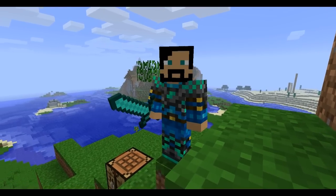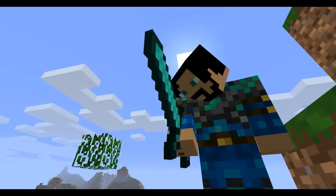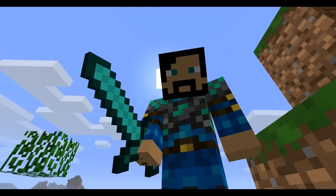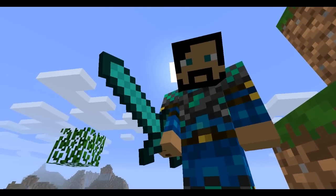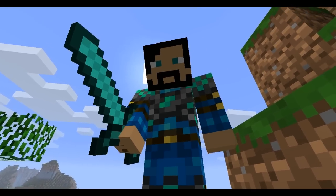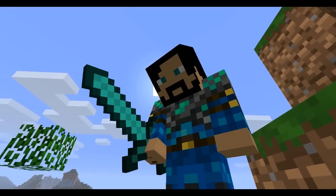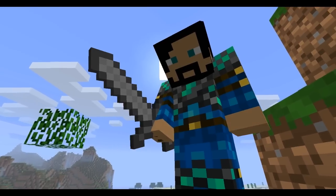Diamond — the most precious resource you will ever find in Minecraft. It is the most durable item in the game. Nothing will last longer than a diamond. They have crazy long durability and they mine pretty fast too — faster than iron, but not as fast as gold.